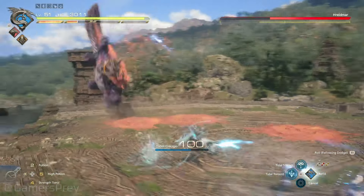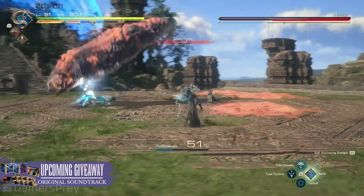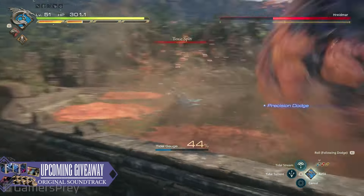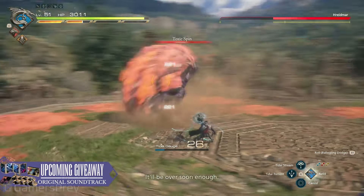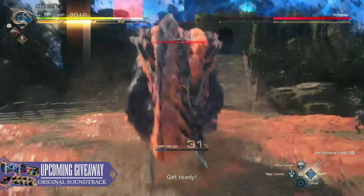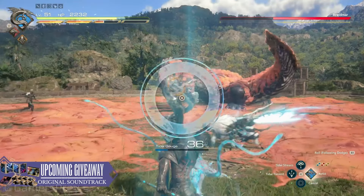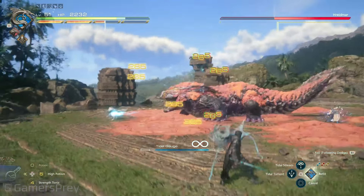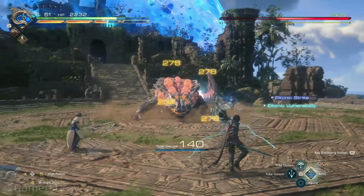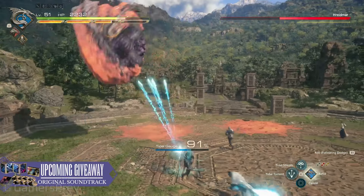Someone in the chat was asking about the precision dodge — does it still trigger with the Leviathan arm out? Yes. There it is — okay, no big deal, first try. Then Jill said 'get ready' and put on some pressure, and — I was doing fine before you said something! The pressure was too much. I think she saw that mechanic like seven steps before the rest of us did.